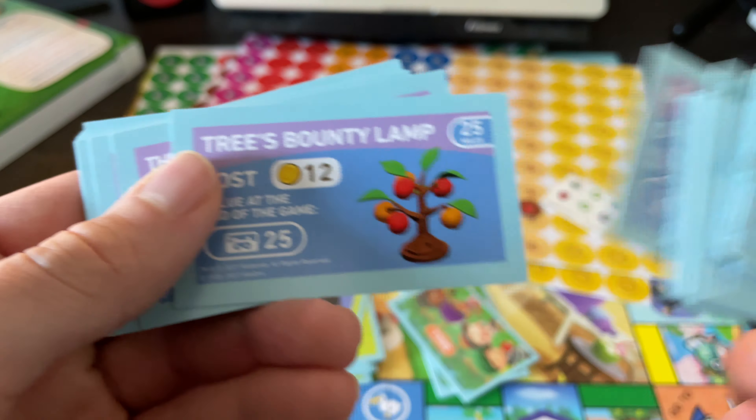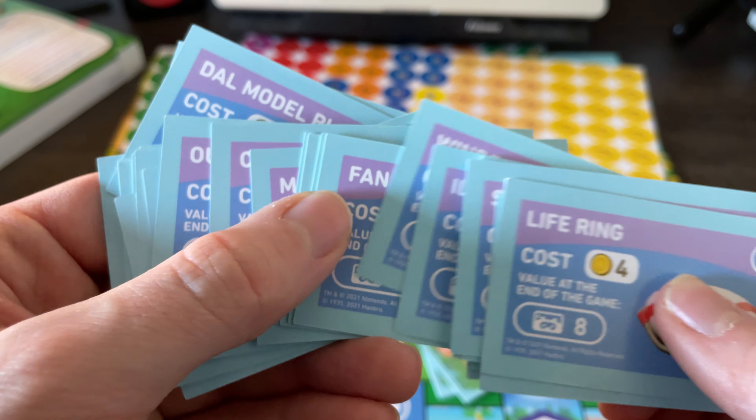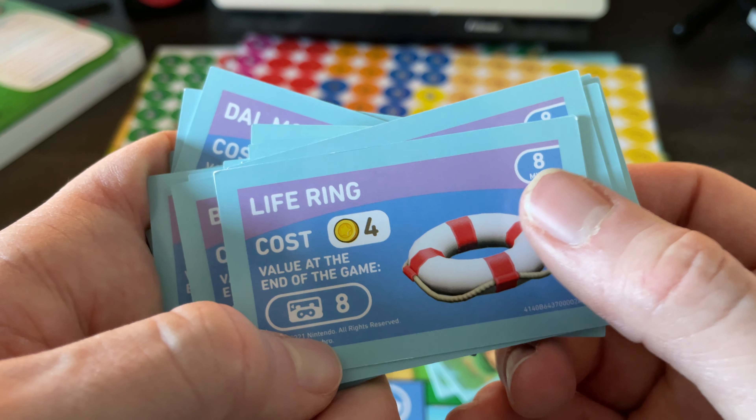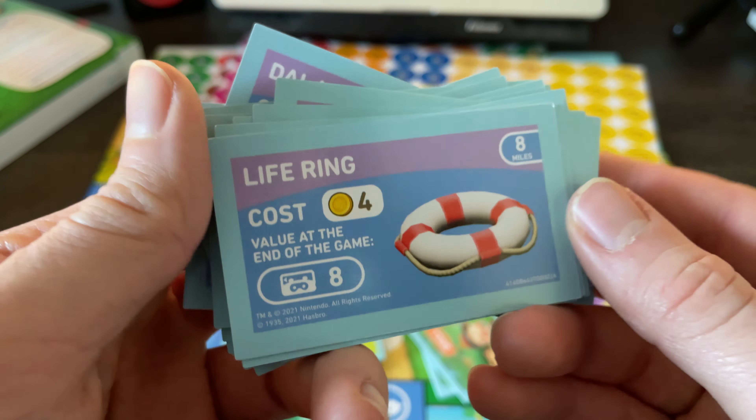Oh, the tree stump of course. And the Animal Crossing Switch edition item — that's so funny. By buying stuff in this game, you will acquire more miles somehow. I can see a little miles counter on the cards. So you buy these with bells, but they add up at the end of the game to give you a certain number of miles. It incentivizes you to really want to buy more items so that you'll get rewarded with more miles at the very end.